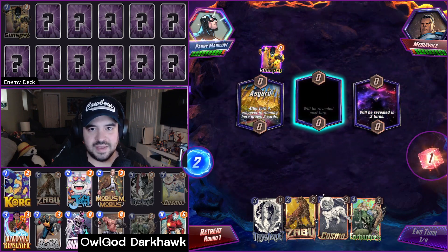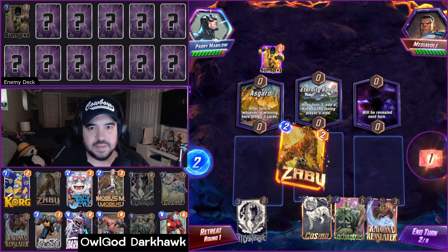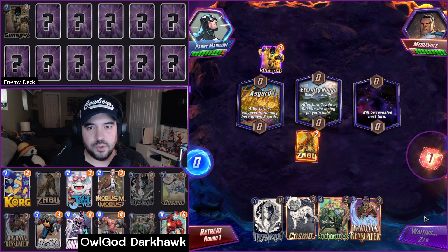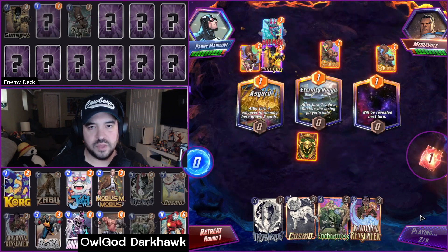One important note with this deck: it is heavily reliant on drawing Darkhawk. If your opponent snaps and you don't have the hawk in hand, get out of there. This deck is very flexible thanks to the discount capabilities of Ravonna and Zabu, and allows us to protect them both with Mobius and to a lesser degree Cosmo.